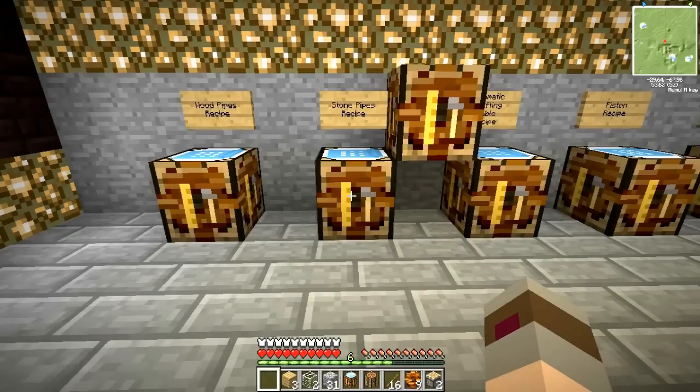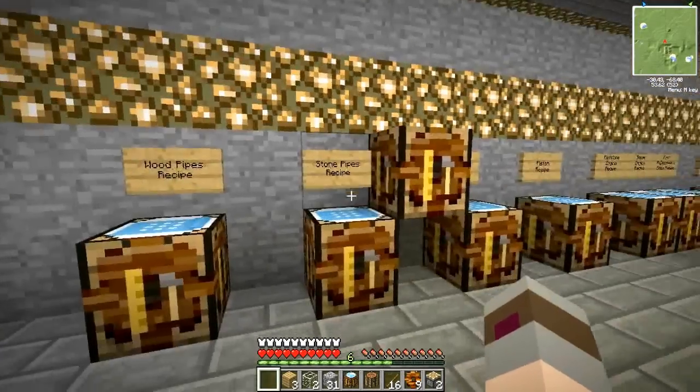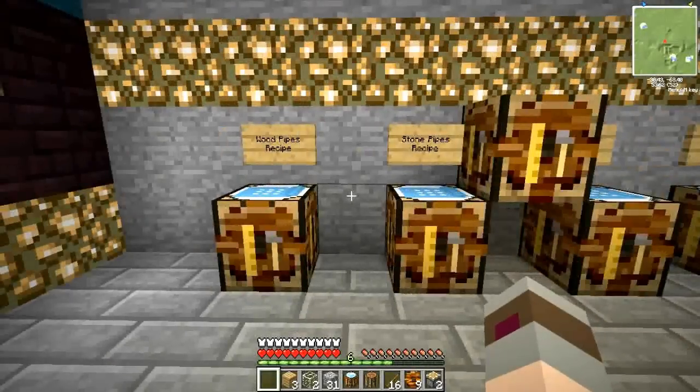I'll let you play around with that if you want. The only other one is the gold pipe. If you apply redstone current to it, it will change texture slightly — it will become more of an orangey yellow than a solid yellow, which means it's powered and will speed up items for seven or eight blocks of distance, allowing them to travel faster. So that's pretty much the basic pipes. We'll talk a little bit more about the advanced pipes a little bit later on.